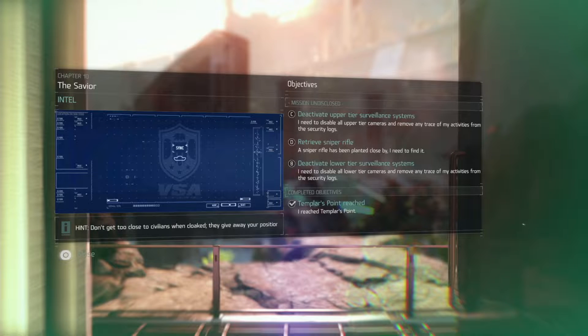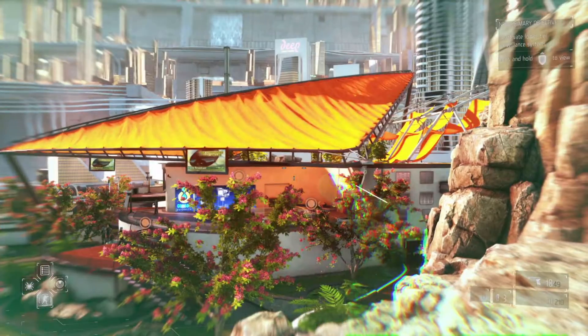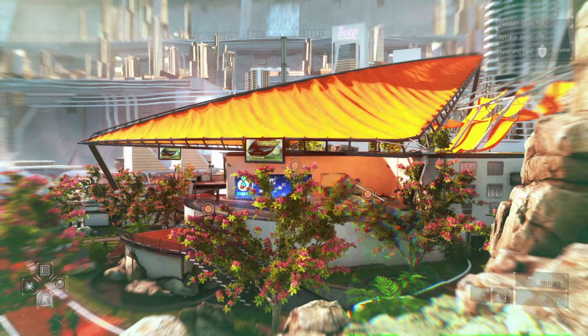Looking at the objectives: deactivate the upper tier surveillance, deactivate the lower tier surveillance, and grab that sniper — we've grabbed the sniper before. It doesn't say anything about taking out the cameras, so what if we just avoid them? It shows us on the ground where to step and where to avoid. Maybe we can find a path through. Don't get too close to civilians when cloaked — they give away your position.